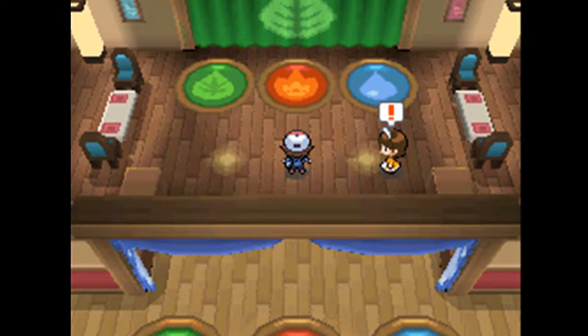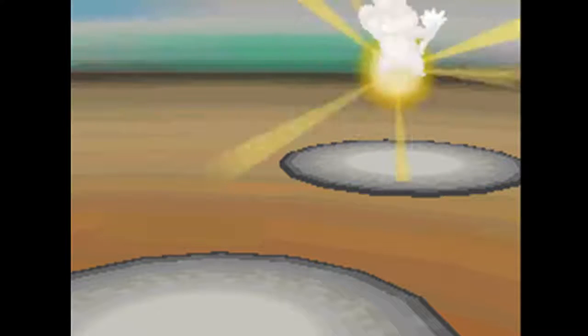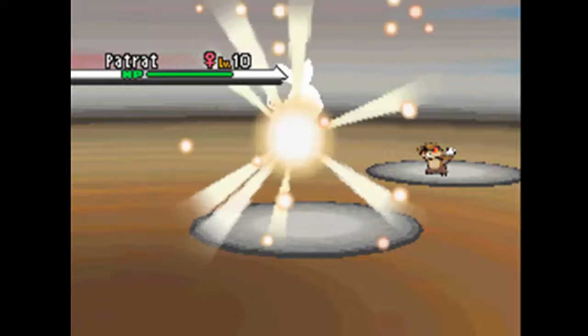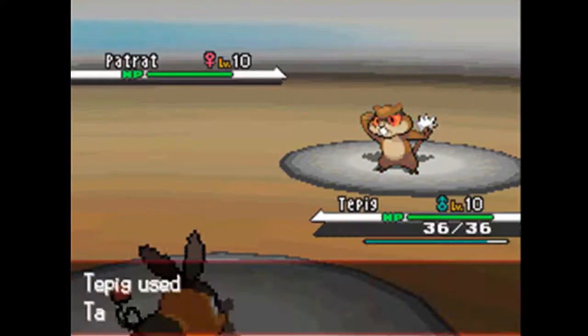Press the leaf button in front of the water curtain and you get faced with another trainer here, who has two Pokemon on her team — which is not too surprising. First off, Waitress Tia will send out a Patchwork at level 10. And of course, I send out Tepig at level 10. She uses Bide.